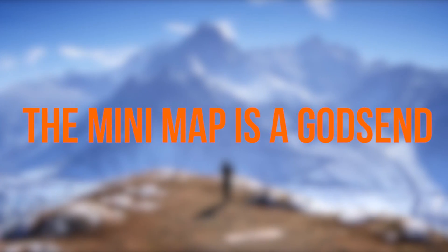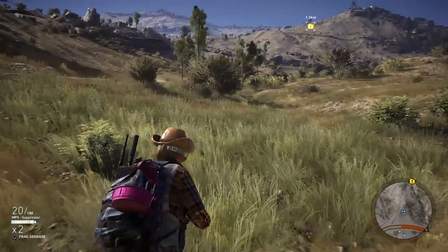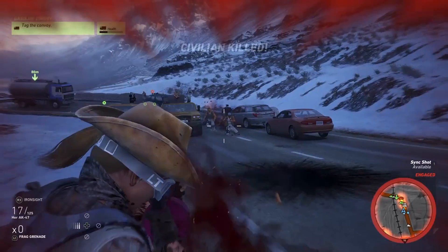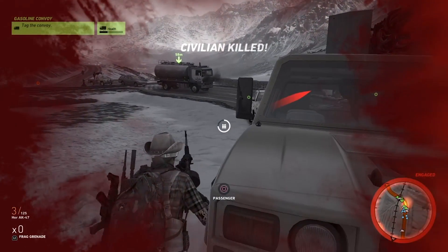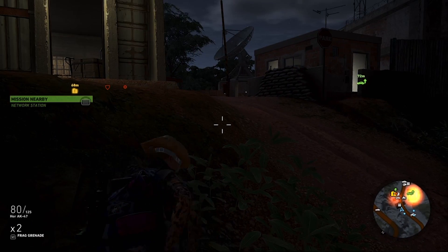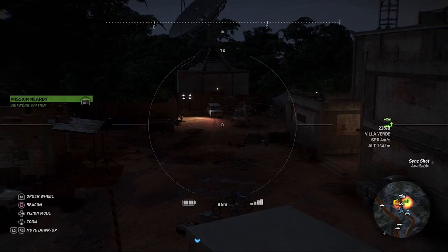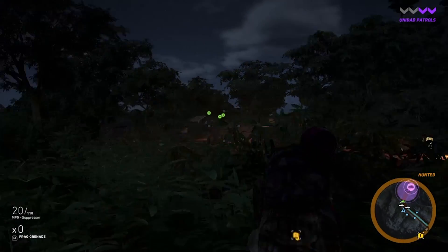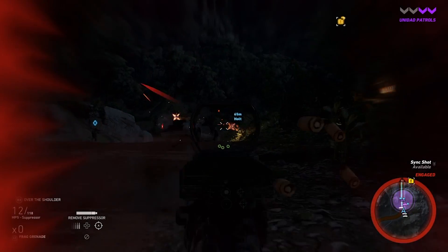The minimap is a godsend. Wildlands doesn't do a particularly good job of hammering into your head just how important the minimap is, but you're likely to learn that for yourself after repeatedly running straight into enemy outposts that were clearly marked on the tiny GPS in the corner. Hot red and yellow areas are the spots where enemies are, though their exact locations remain a mystery until you spot them with your own eyes or the aforementioned drone. The minimap is also great for spotting incoming reinforcements, whether they're part of the cartel, which show up as red, or members of the corrupt Unidad police force which appear as purple.